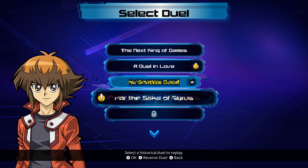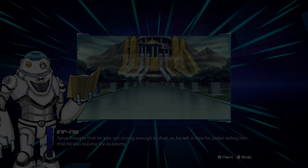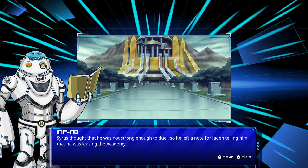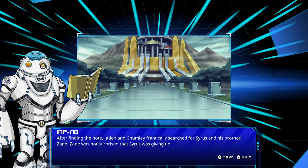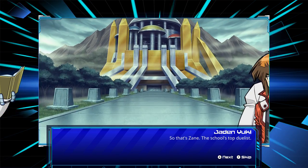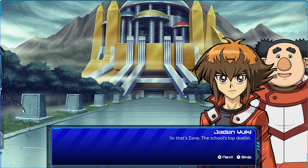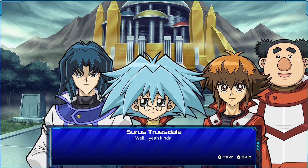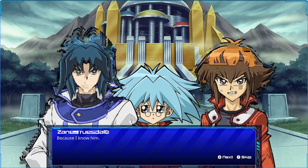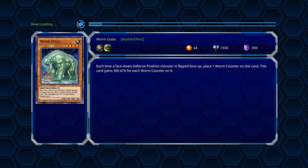We're back with GX, doing 'For the Sake of Cyrus.' Cyrus thought he wasn't strong enough to duel, so he left a note for Jaden saying he was leaving the academy. Jaden and Chumley frantically searched for him. His brother Zane was not surprised that Cyrus was giving up. Zane confronted Jaden, calling him a Slifer Red, and challenged him to a duel.